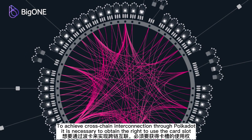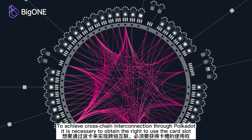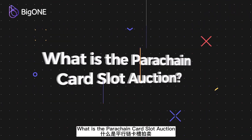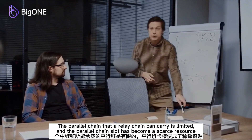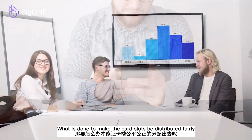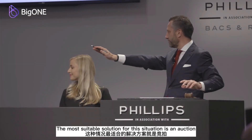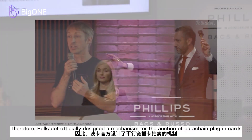To achieve cross-chain interconnection through Polkadot, it is necessary to obtain the right to use the card slot. The parallel chains the relay chain can carry is limited, and the parallel chain slot has become a scarce resource. To make the card slots be distributed fairly, the most suitable solution for this situation is an auction.